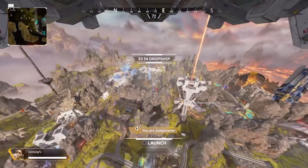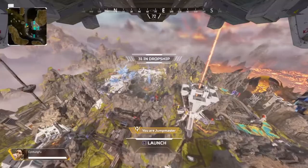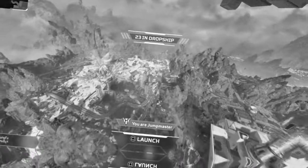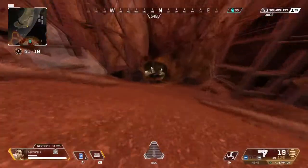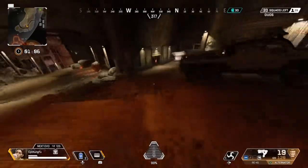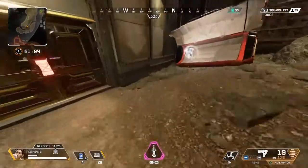All right, so this is the next game. And as you can see, before the game even started, my teammate left me. I just want somebody solid to help me out in my fights. Is that too much to ask for? All right, so I'm just about to get my ultimate. And now is the time to show you this incredibly broken glitch.